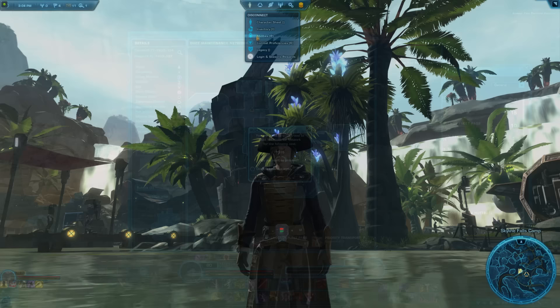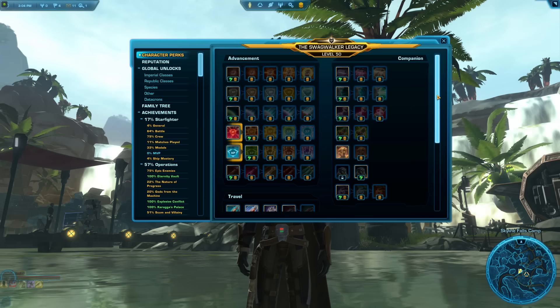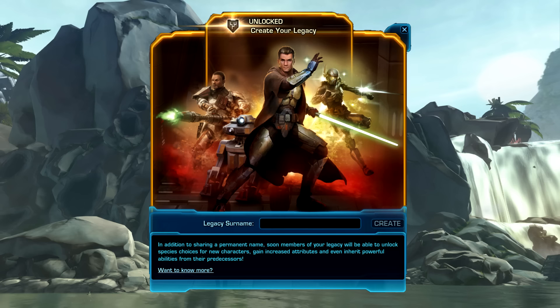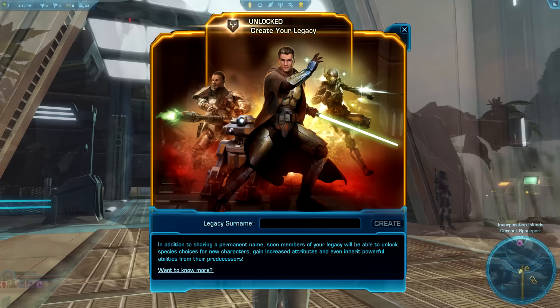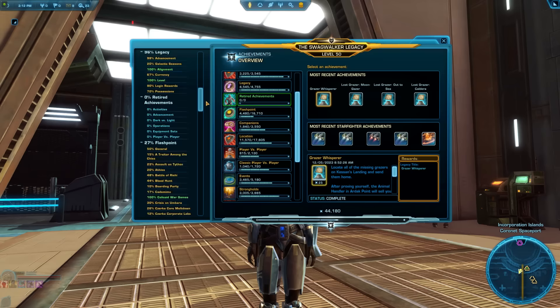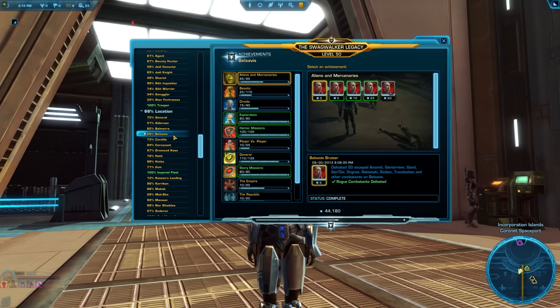Tips 27–29: Your legacy is shared between all your characters on your server. You create your legacy after finishing your first planet, and can view it anytime by pressing Y. When choosing your legacy name, choose wisely — it's meant to represent all your characters. It can be changed later, but it's fairly expensive. There are also tons of hidden achievements to find while leveling on a planet. They're in your legacy panel, and range from quick tasks to long-term multi-character goals.